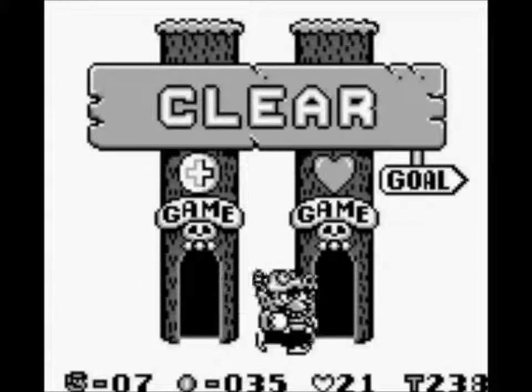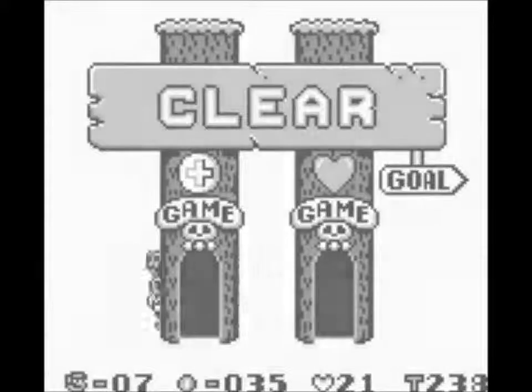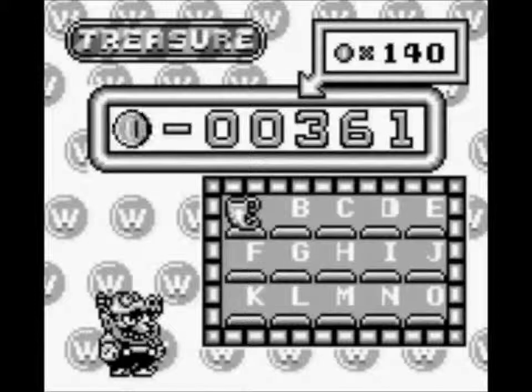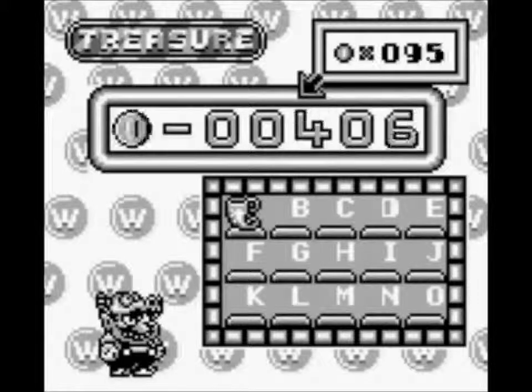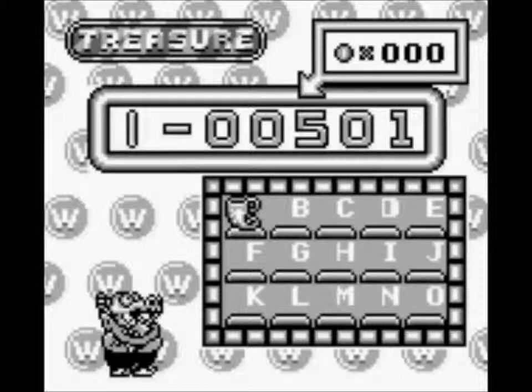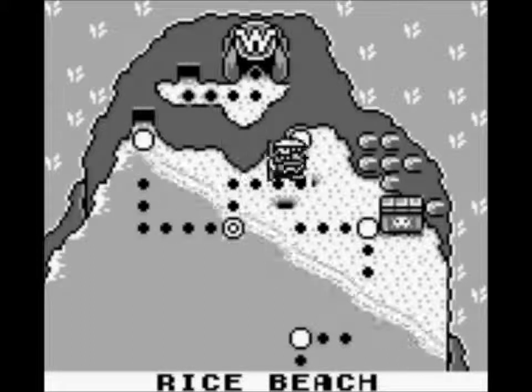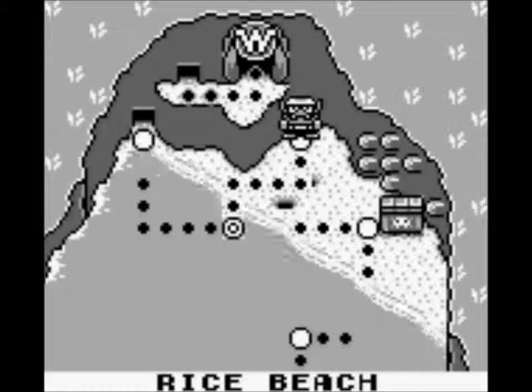I'm going to go ahead and do the gambling minigame here. I did pretty good — 140 coins. Not too shabby. Now a little alternate path is going to open up here, and we got course number 6.